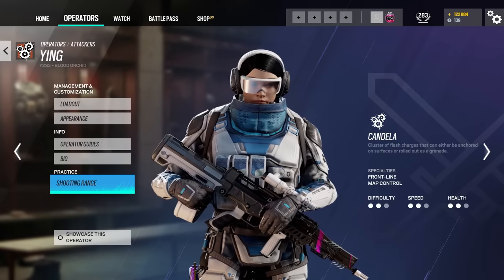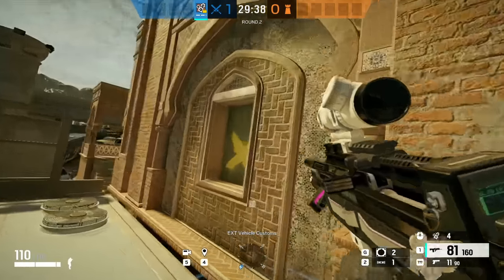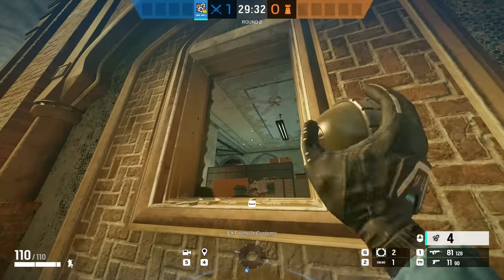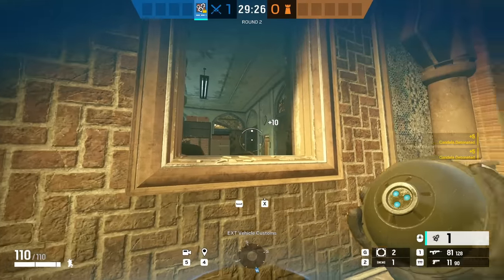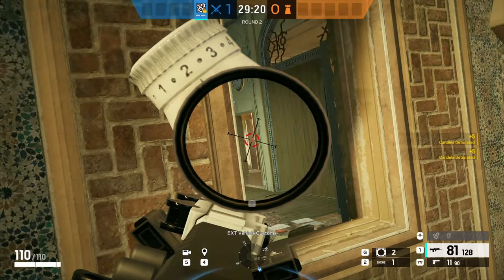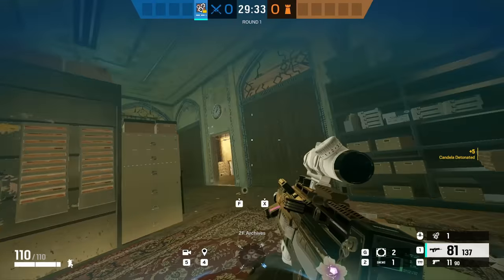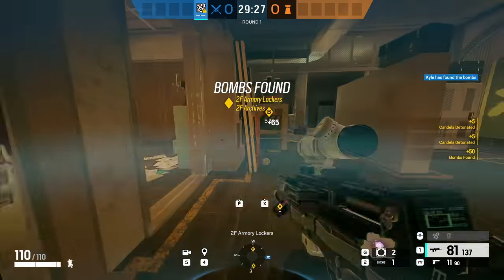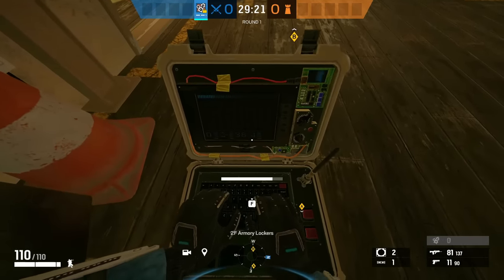Next up we have Ying, and a massively infuriating mistake is when players throw half or all of their Candelas to blind defenders and then just won't push. I see this all the time — I don't know if people are scared they didn't flash the defender or that they'll jump in and die. But what is the point of bringing Ying if you're not going to push when you blind an enemy? Once you've thrown those Candelas in and flashed the corners, push and try to confirm your kill. Don't play Ying if you're not going to play aggressive.